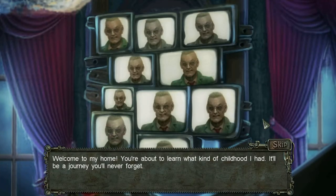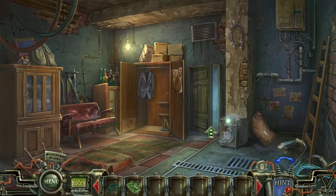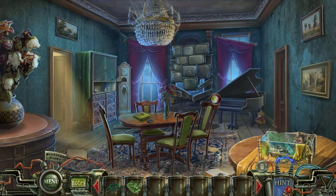Welcome to my home. You're about to learn what kind of childhood I had. It'll be a journey you'll never forget. So this may not be 100% obvious, but remember the house — apparently everything up to this moment has just been a weird, crazy hallucination. And this is what the house really looks like. You can kind of see that this room is based off of a room in the house.